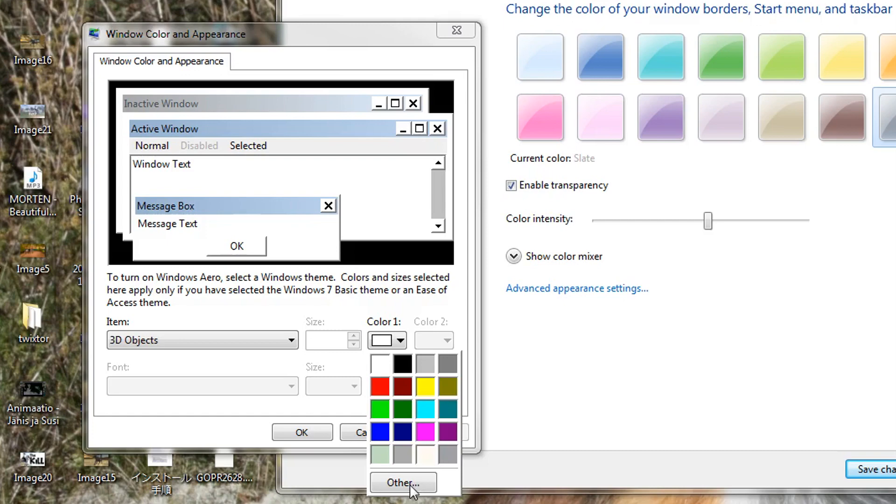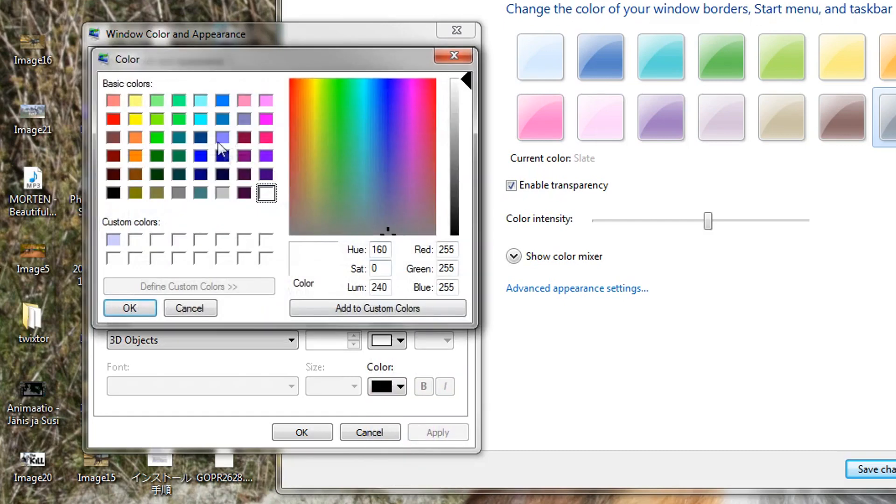For Color 1, you can choose here or just pick from there. I think you should be careful because it doesn't look good if you pick a bright blue. If you want that, then just make it a little more white. And if you make it just black, it will look awful.